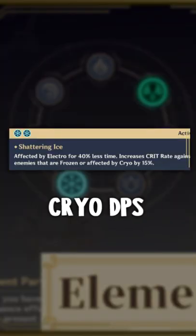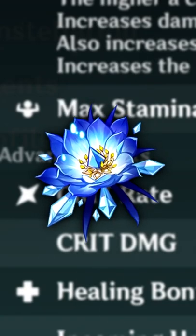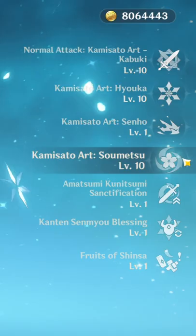This is how you build Ayaka. First, she's a cryo DPS so you don't have to focus too much on crit rate as long as you're using four-piece Blizzard Strayer. A crit ratio like this would still be good, but if you're not using Blizzard Strayer, then go for the typical one-to-two ratio.